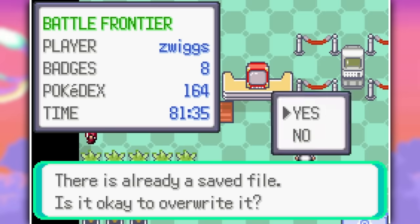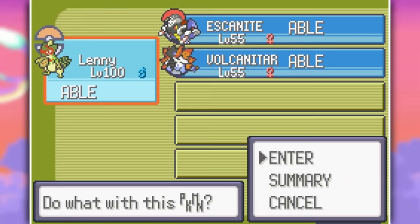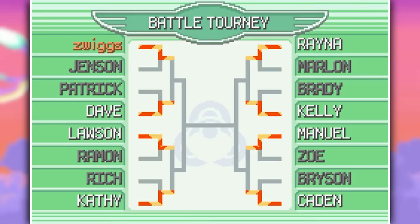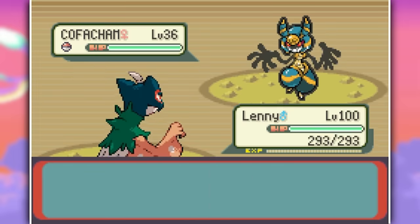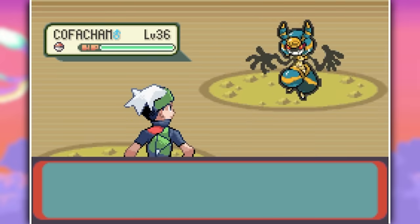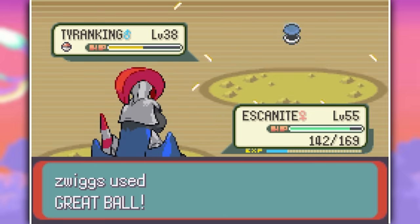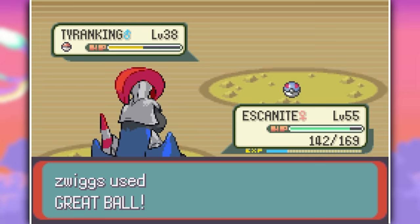I checked out the Battle Frontier to see if anything changed there, but the trainers don't seem to have been changed around at all. They do have fusion Pokemon, but I also see a bunch of regular Pokemon in there, so I'm not going to waste any time and head straight to my first hunting area: Victory Road. I ran around there for ages, because I knew it was full of cool Pokemon. No matter which one I got, I would have been happy — and we got one of my favorite fusion Pokemon, Tyran King. He looks absolutely astonishing with this weird dark purple mixed with white and light purple. I'm super happy this was my shiny.